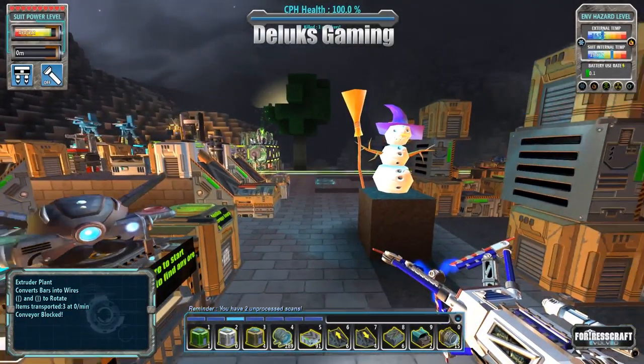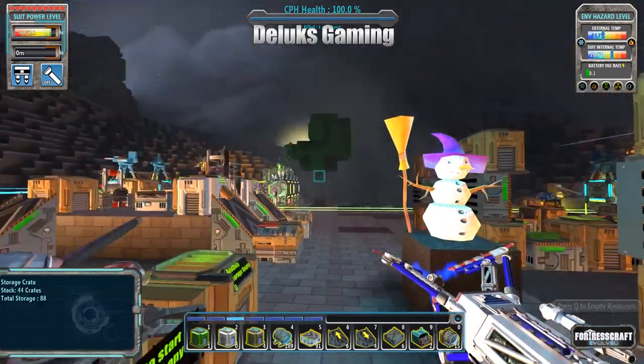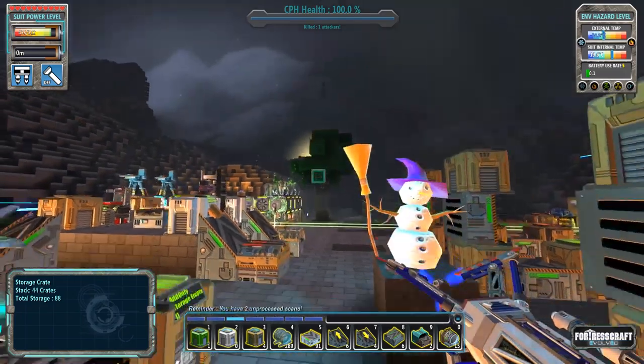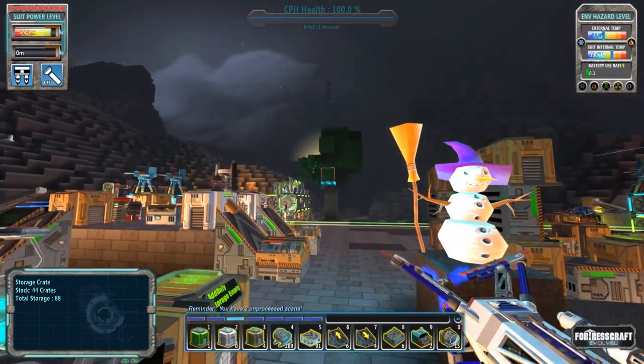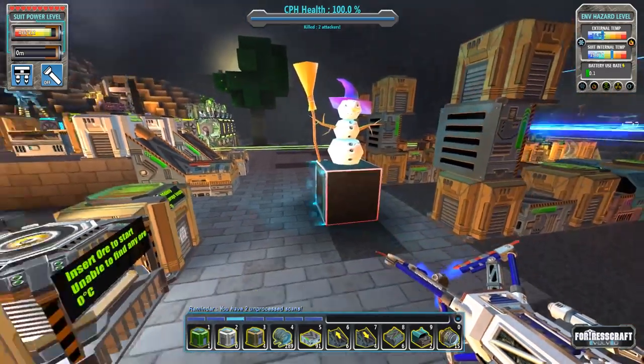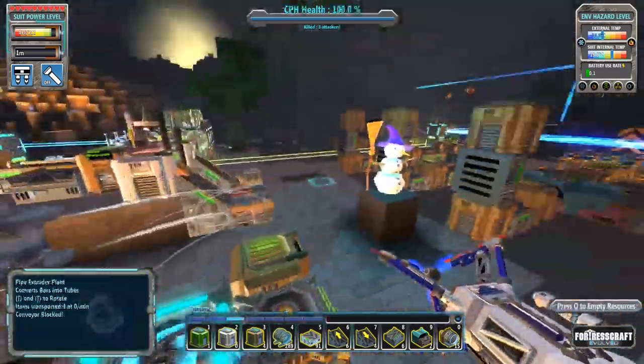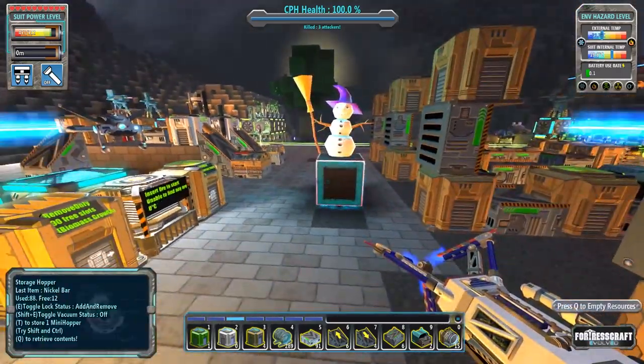Hello ladies and gentlemen, this is Rob with Deluxe Gaming and welcome back to FortressCraft Evolved Day 23. Jim Bob, the sun is just coming over top of the tree. The tree is getting bigger - you can barely see the sun through the tree. Jim Bob has been getting a little lonely and feeling a little sad and crowded because I've been building all sorts of machines around him. It's also getting a little warm.